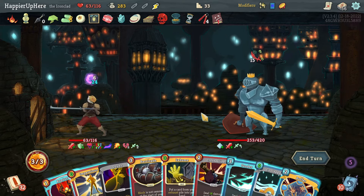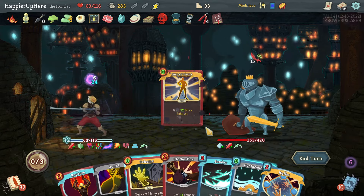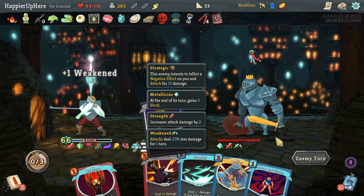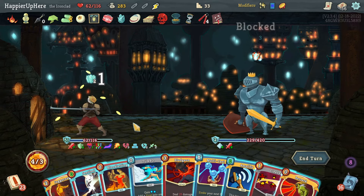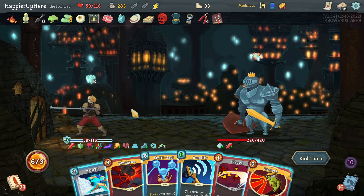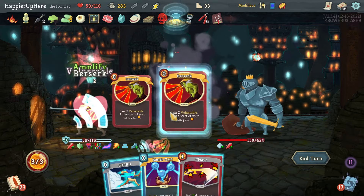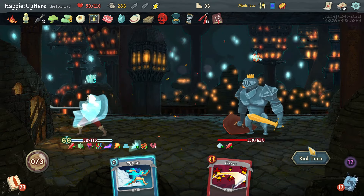Getting a lot of debuffs — let me see if I can remove them by playing a power, attack, and skill in the same turn. Let's do Barricade and Impervious — I wanted to keep the dark orb. Let's grab another Impervious so I should have plenty of block. Not being attacked here — I can do Juggernaut, Sentinel, Bloodletting. Let's do Bludgeon, play twice, get rid of the debuff. Then I can Amplify Berserk because I'm guaranteed not to be attacked for two turns, and Multicast to get more block. Juggernaut dealt a bunch of damage there.